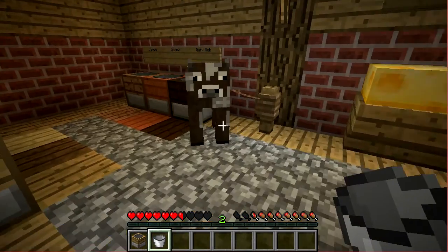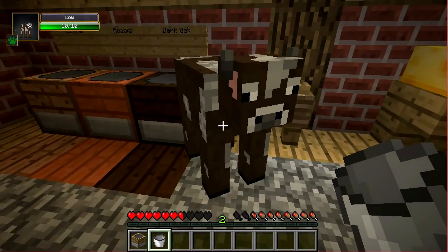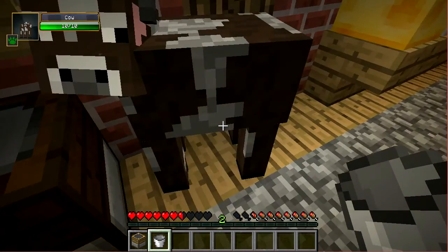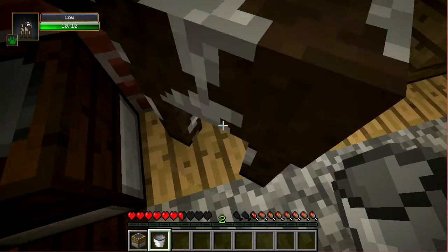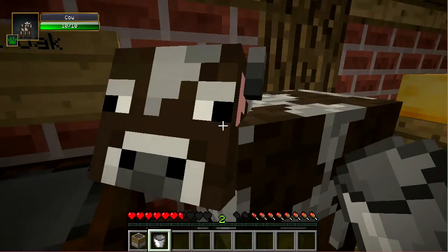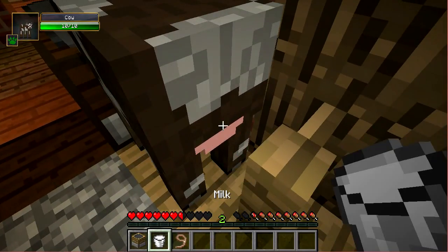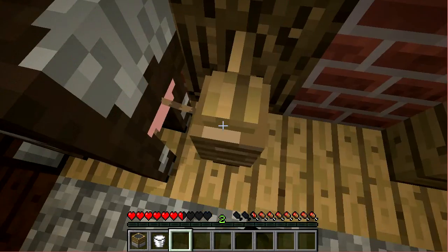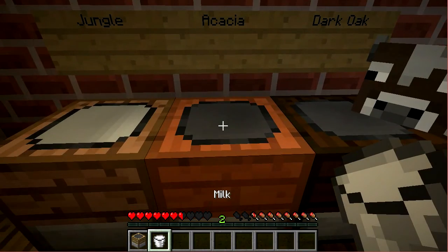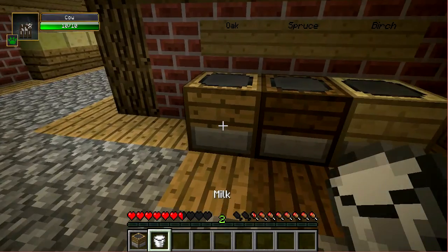The first thing we need is a bucket of milk. I'm sorry, I'm going to have to do this — I don't like it as much as you do, but let's just get this over with. Then, once you have the bucket of milk, you just right click into the Cheesemaker, and after time your cheese will be ready.